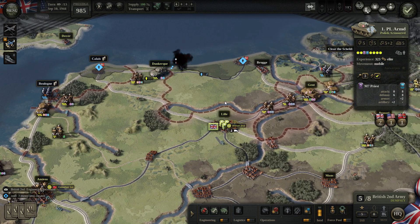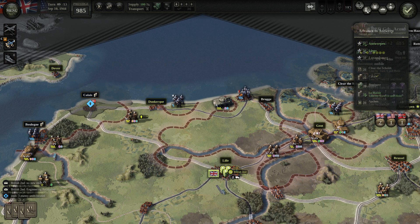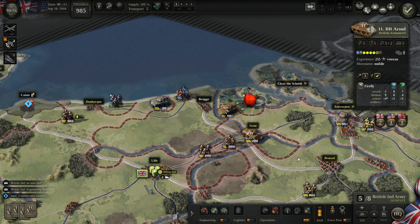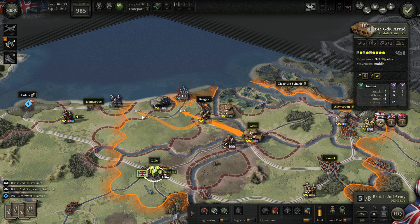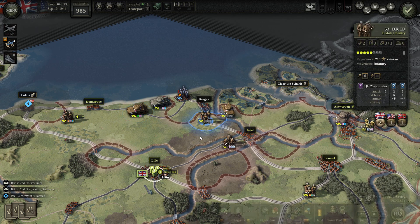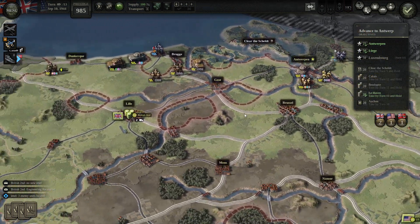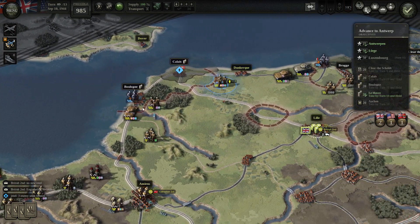I decided Dunkirk was not so important. Let's send British to hold Antwerp. We are moving on to Bruges and Calais — we need Boulogne.